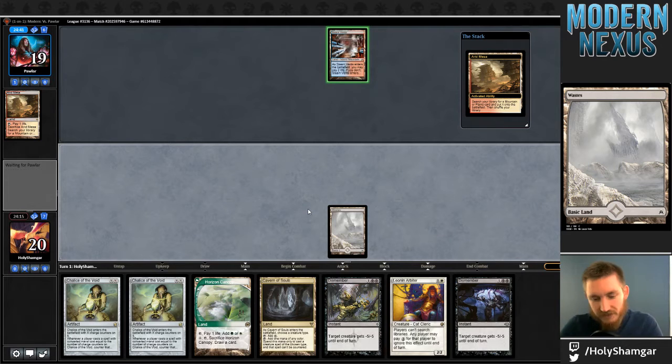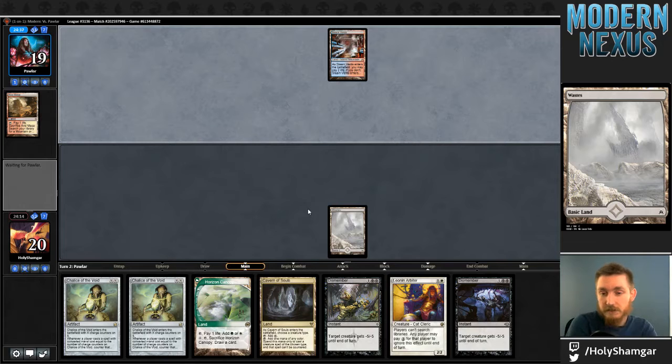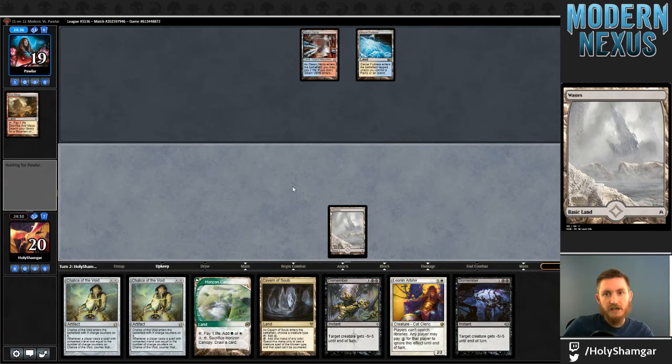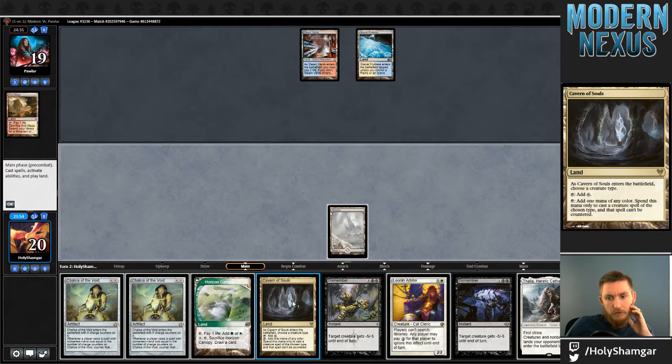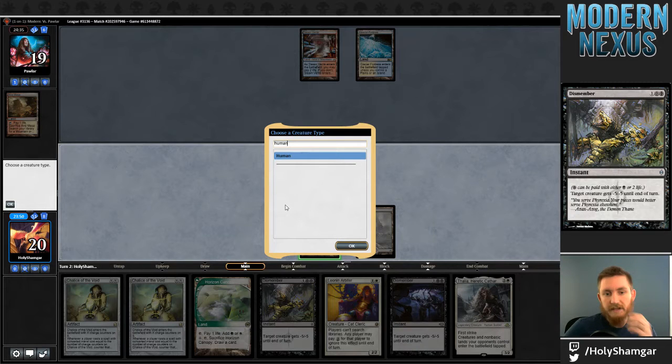Just to clarify — they do not match. Mismatching was my intended phrase. It's Glacial Fortress, so I think I'm going to go for the Chalice on one here. The reason I'm doing that over the Arbiter is to save myself the trouble of getting this Arbiter bolted or helixed and then not having an impact.